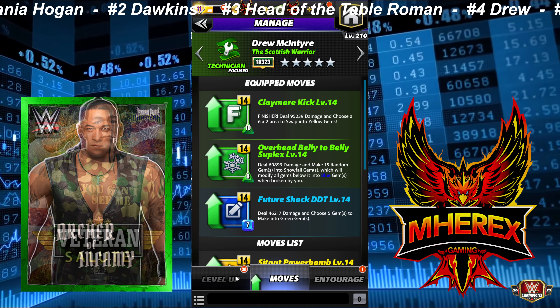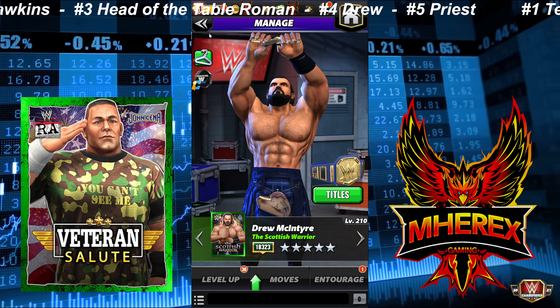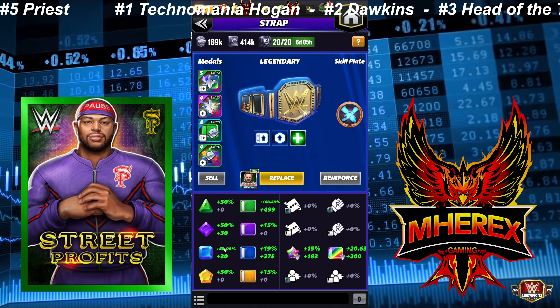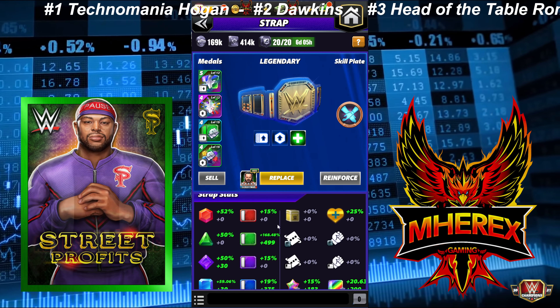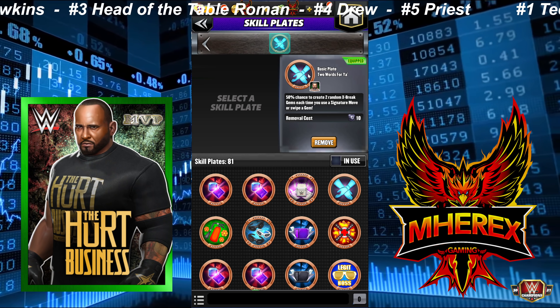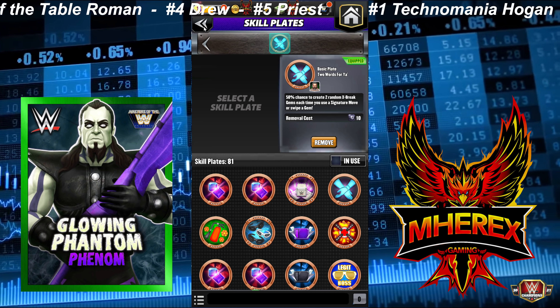His best setup in my opinion is with a high green move damage metal and some Fury metals to go with him. How I've started running him now is with a Fury and a Takedown set — my green metal is Takedown. My blue gem damage is almost 60%, my green move damage is almost 170%. This plate — the Two Words plate — makes when that goes off, which is almost all the time.